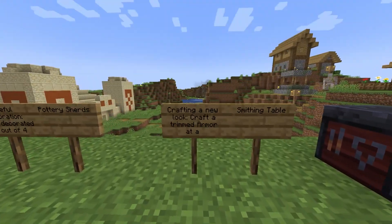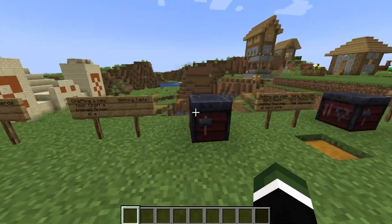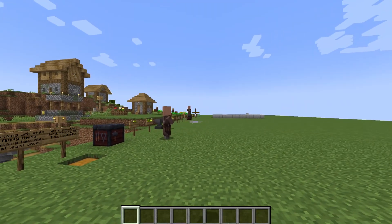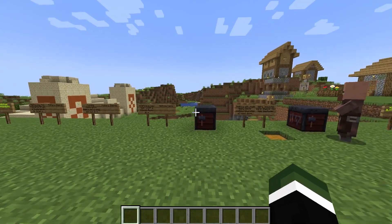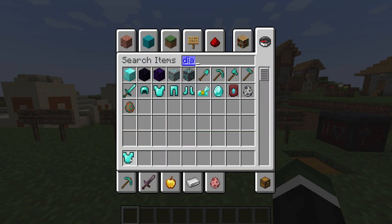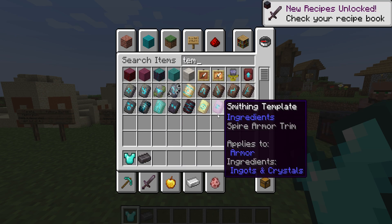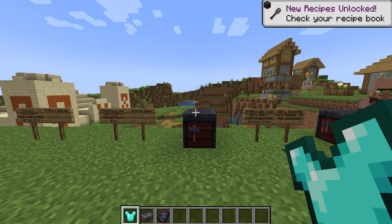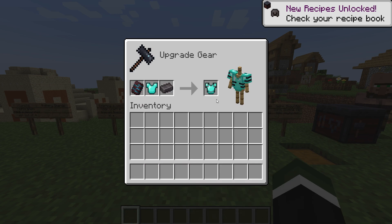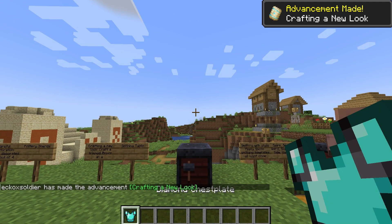'Crafting a New Look' — craft a trimmed armor at a smithing table. Now with the smithing table, we actually have a quality of life feature which I will go over in today's video. Let's go with diamonds. We're going to grab ourselves some netherite and grab ourselves a template — I really like the rib one. Put this inside of here and we have a new advancement made.